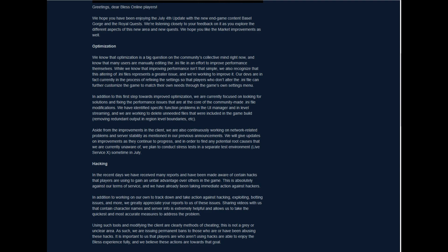I've been trying to avoid a lot of toxicity on the forums of this game, trying to reclaim my own sanity. The letter says: 'Greetings, dear blessed players. We hope you've been enjoying the 4th of July update with the new end-game content, Basil Gorge, and the Royal Quest. We hope you like the market improvements as well.' Here they're kind of patting themselves on the back for things they're expected to do.